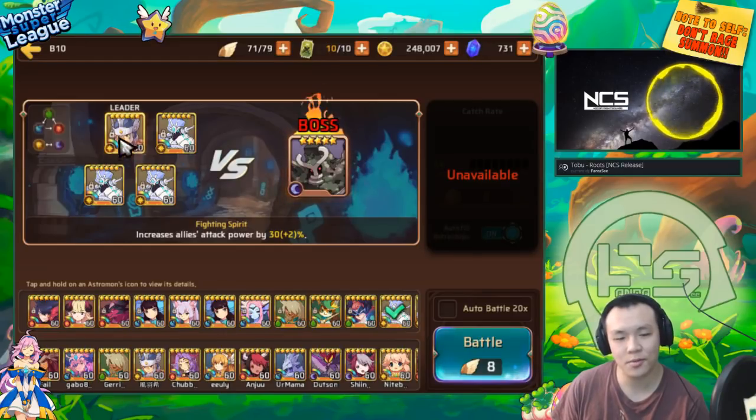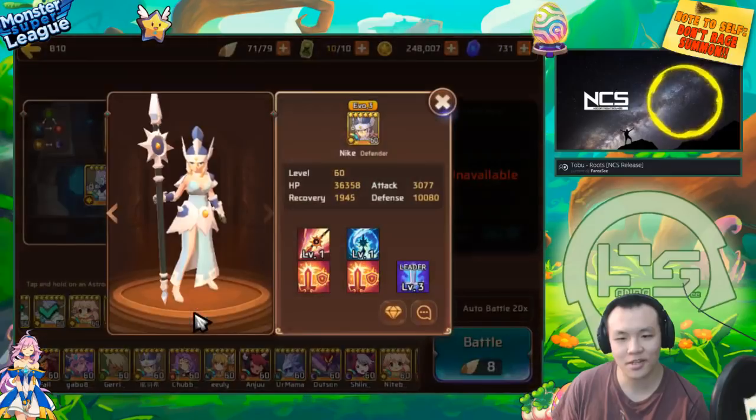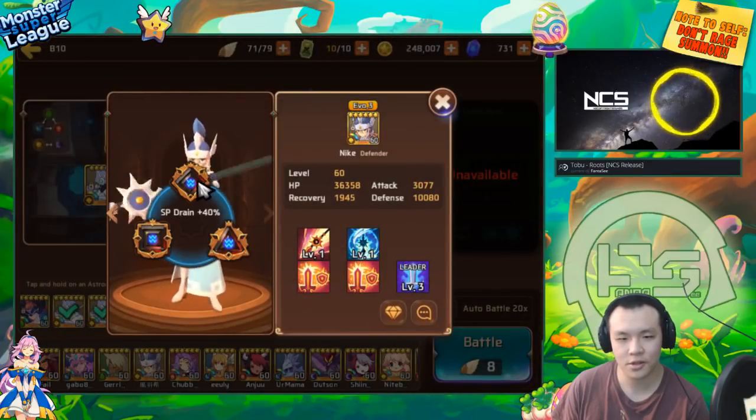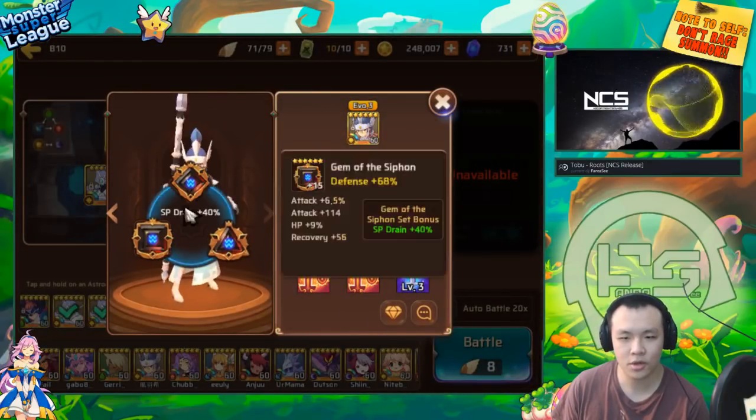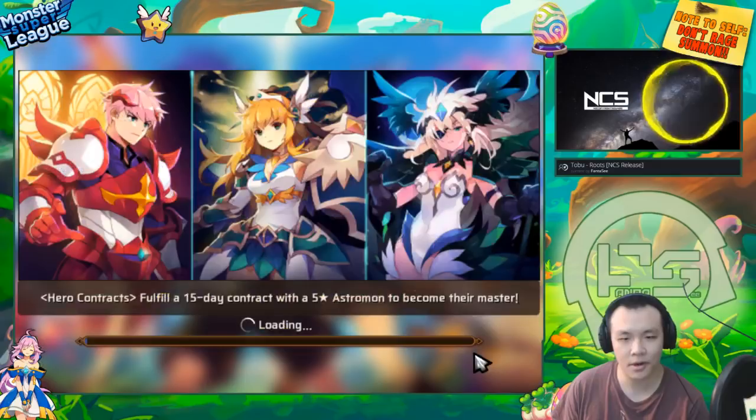I'm using the light Vic to provide an attack lead. And if anyone's curious, I might as well show her gems. It's just triple defense also on Siphon. Not really any good substats, but the Siphon is the main part - that's the important part.